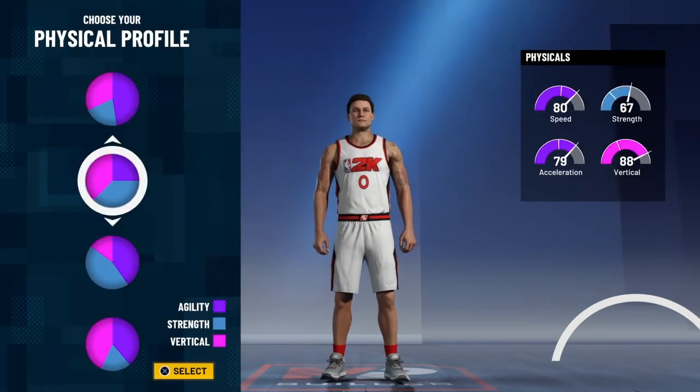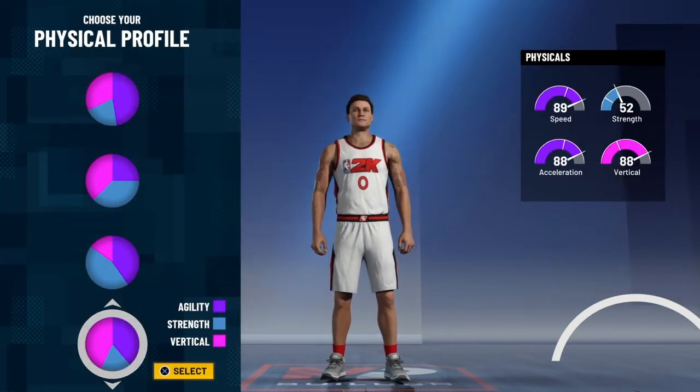For the physicals, I went with this physical pie chart - the uber-athletic with speed and vertical - just to be able to be really fast and dunk like crazy.